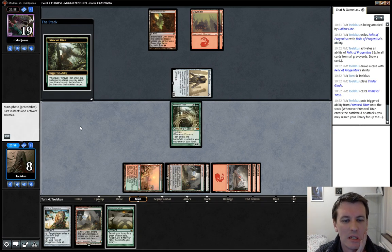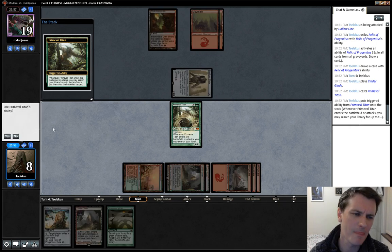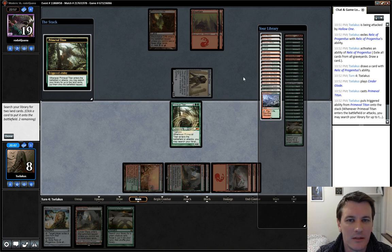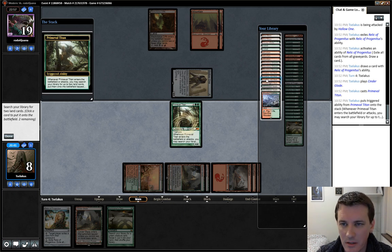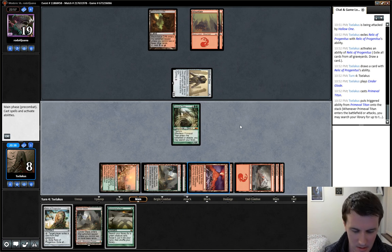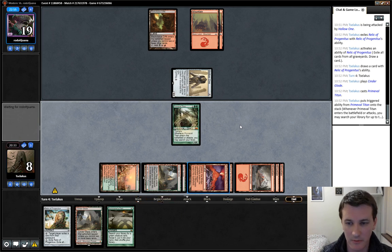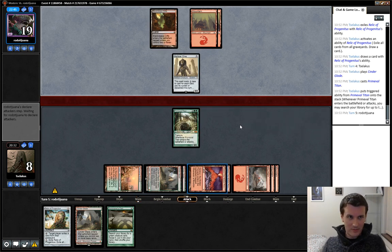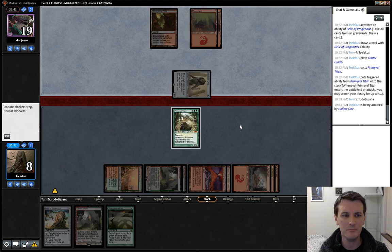Do I bolt or do I do double Valakut? If I'm not at an immediate risk of death, what I'm supposed to do is double Valakut — a single Lightning Bolt doesn't do anything because it doesn't remove the Hollow One. Two of those bad boys. I won't be Pacting until the following turn for a second Primeval Titan. He has to kill me now because I have five triggers — five times three times two is 25 damage inbound.